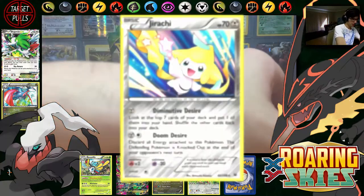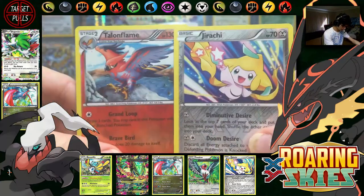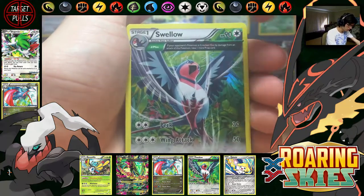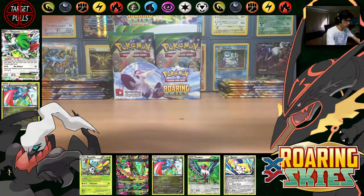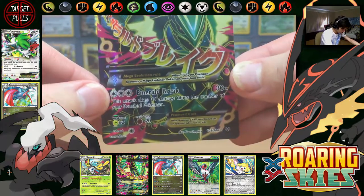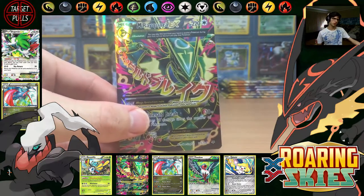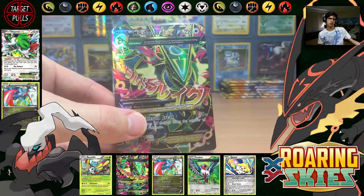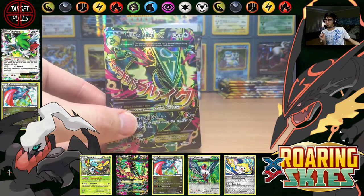So we'll do a little recap of this part of the box. Reverse Rares: we got Talonflame and Jirachi. Hollow Rares, which really took up this part: we got Jirachi, Swellow, Salamence, and Beautifly. And the only Ultra Rare pull of this part is that Mega Rayquaza EX Full Art — that is insane, absolutely insane. So be sure to stay tuned for part two of this opening. As you can see we've only got the one Ultra Rare, so that part is going to be jam-packed full of Ultra Rares. Be sure to like the video if you enjoyed, comment, let me know what you think, and subscribe if you're new to my channel. I'll see you guys in part two — this is box three. Thanks guys.